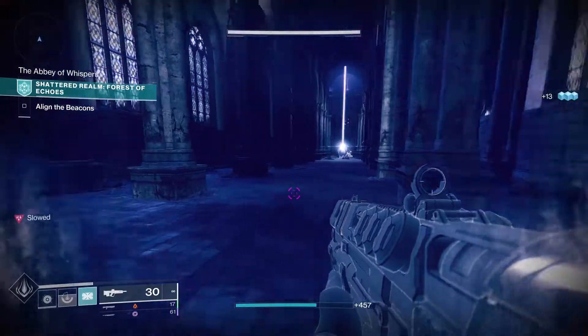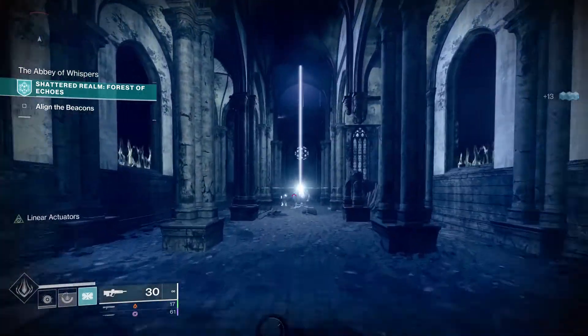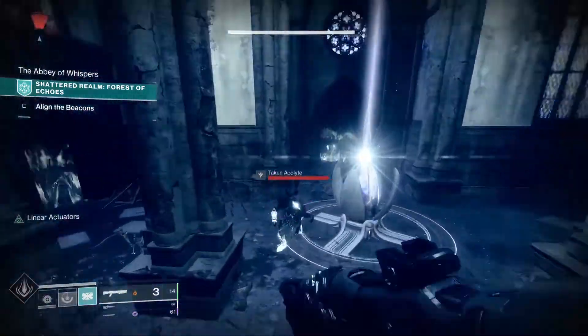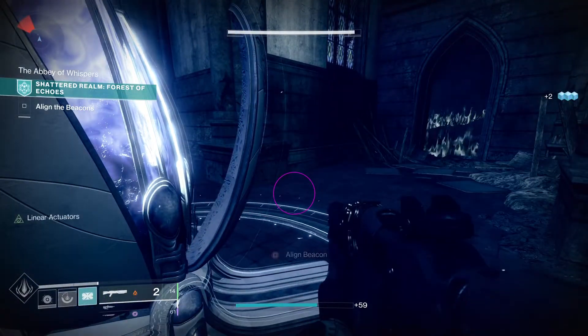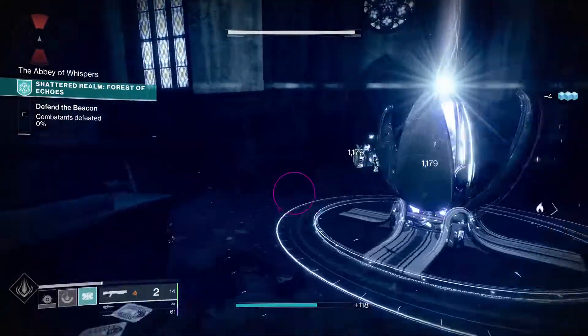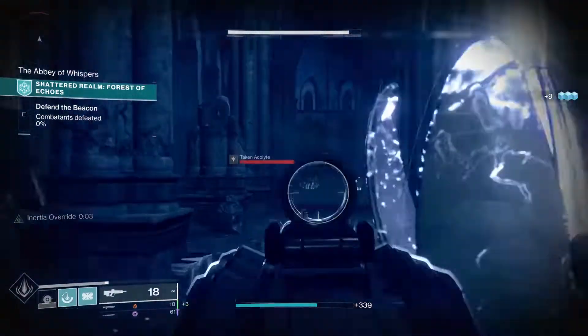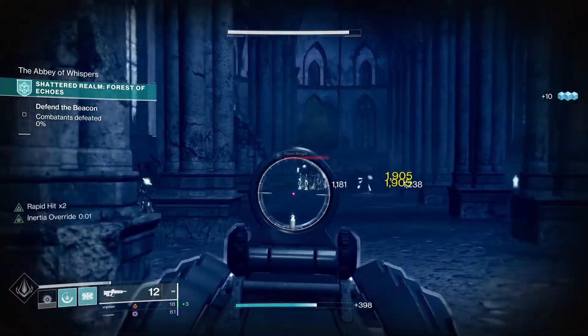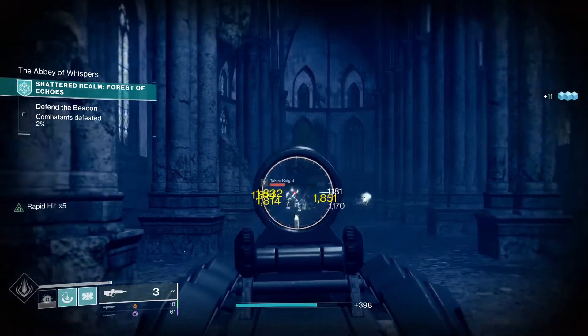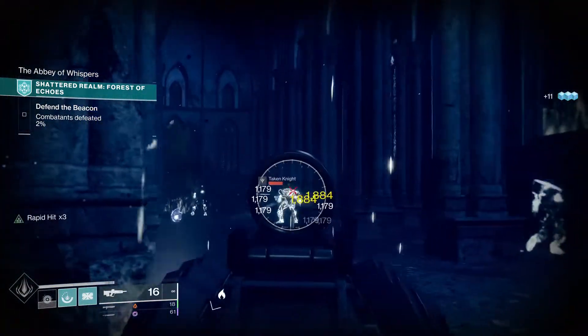Here we are, this is the first champion location, and this is in Forest of Echoes. You just get in here, turn the beacon on real quick, and you're going to go through these waves of enemies. When you get close to 100%, just killing them until 100%, you'll see the champion will spawn towards the end. You can see that was pretty easy to get inside of this church or whatever it was and start this encounter.